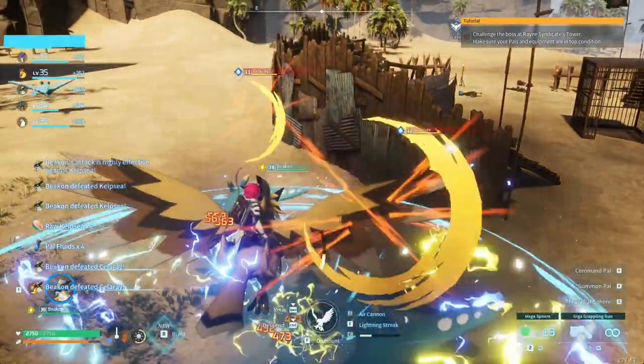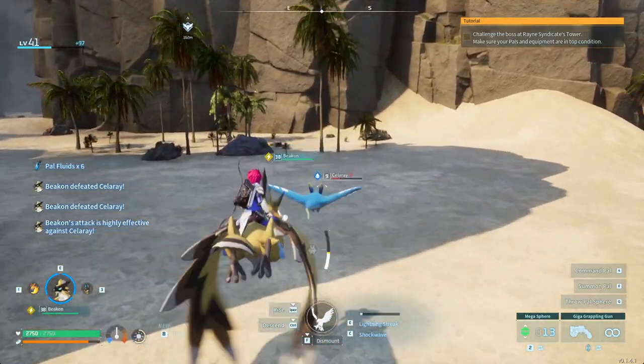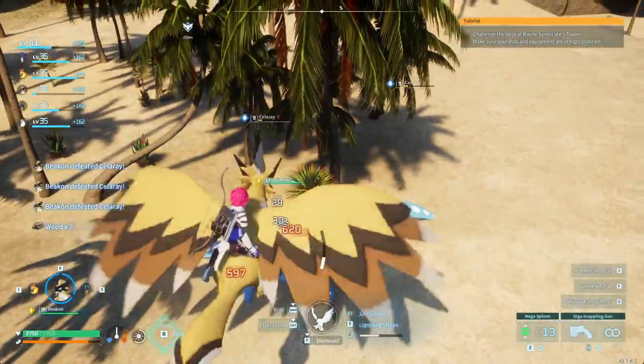I use the bacon. He has the shockwave ability which does area-of-effect lightning damage around him, which is the weakness of water pals.